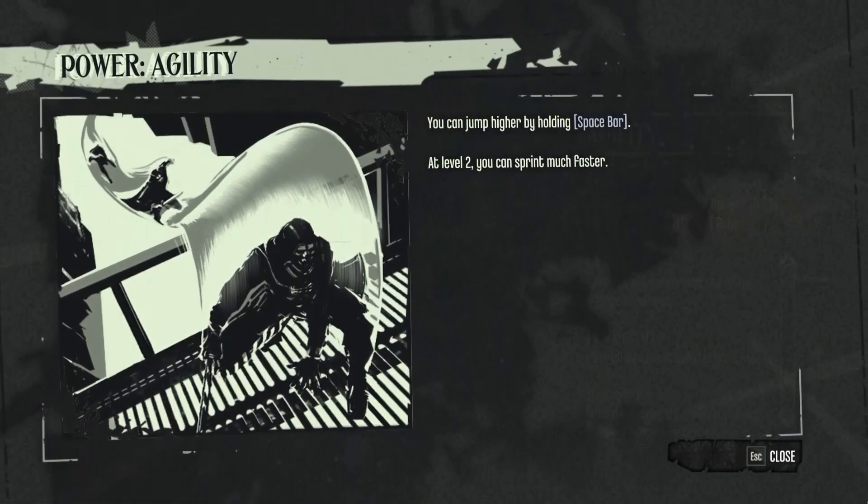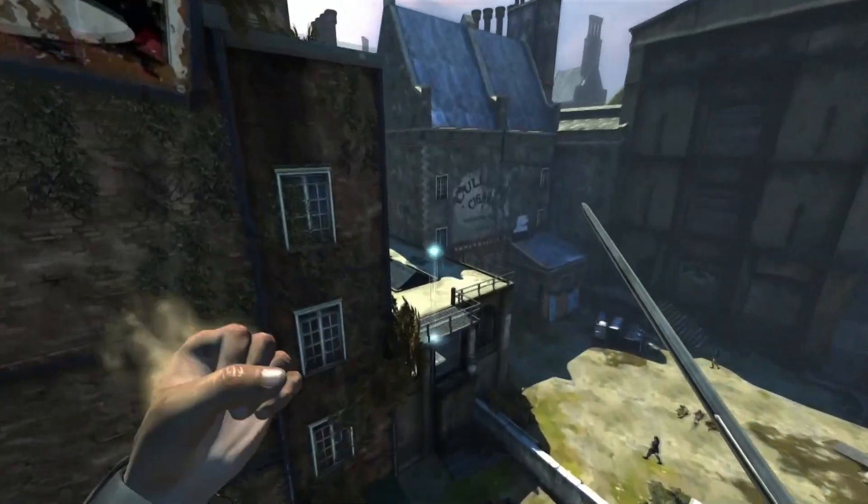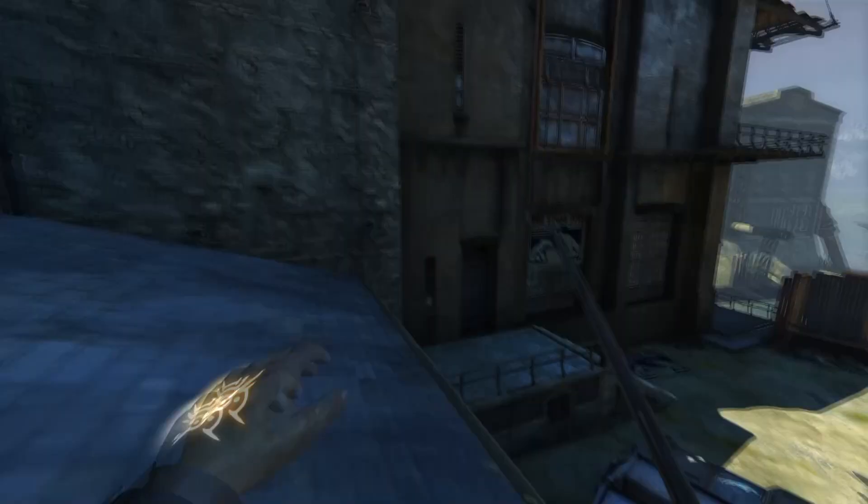Agility is a must-have enhancement, as it essentially allows you to double jump, and the upgrade increases movement speed significantly. Combining this with your fully upgraded Blink will have you navigating the streets of Dunwall with ease.